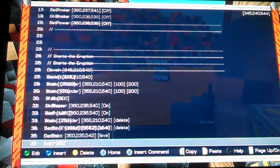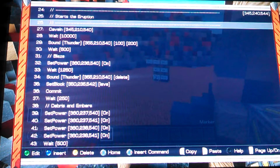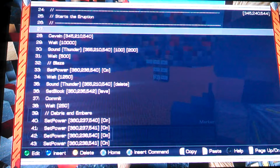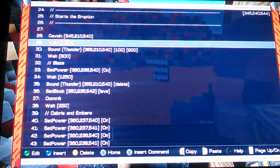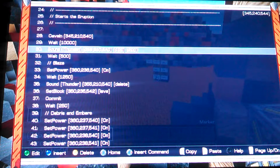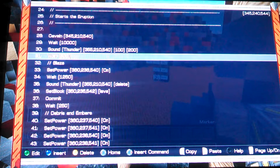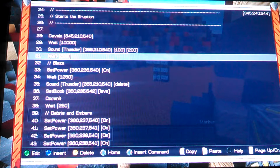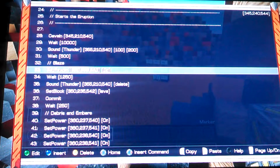When we get down here, this is the actual eruption. First, I make a cave-in near the bottom of the center of the volcano, just where the cave-in can be felt by other players walking around it. I have that set at 345. Then I wait 10 seconds to give it time to build up the shaking. Then I send the thunder sound — I have it set to 100% volume so it's the loudest it can be, and a 200 radius so it can be heard from pretty far around.